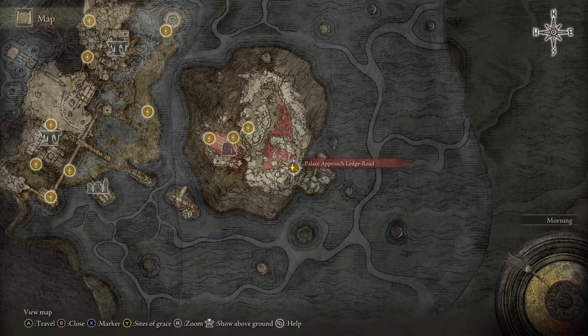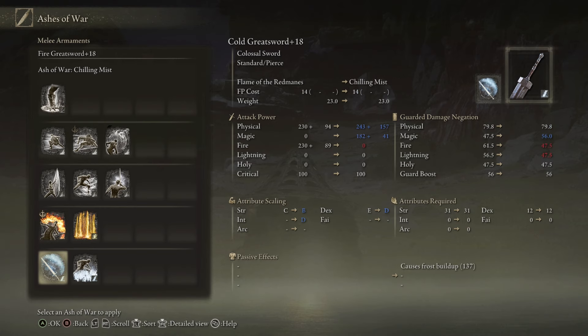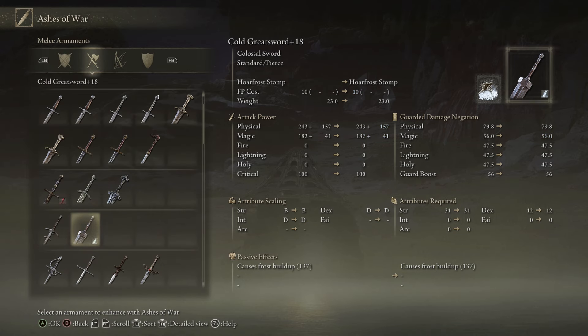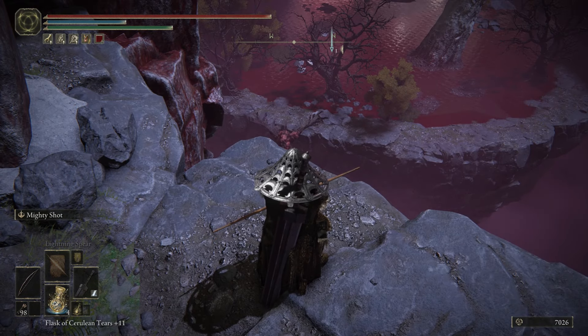This next rune farm is at the Palace Approach Ledge Road. Once you're here, you're going to want to have at least a bow with some arrows and a solid Ash of War. The Ash of War I'll be using is Hoarfrost Stomp — pretty effective. Once you have everything equipped, pull out your bow and aim for the bird.